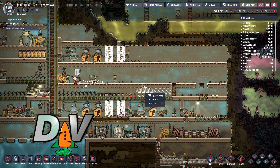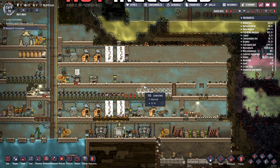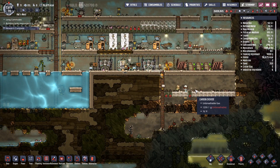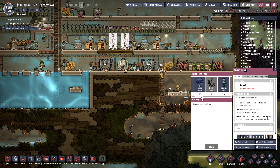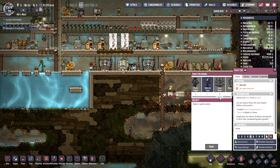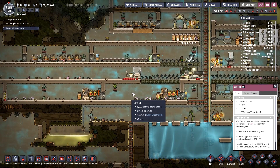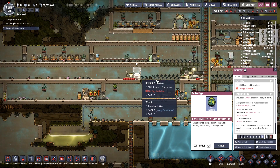Hello, Dwarf Thinking here, back with another episode of Oxygen Not Included — I couldn't even remember the name of it. I think we're gonna move some plant stuff down here. I had planned on coming down here and planting a thimble reed seed so that I could start getting some cloth production going, and maybe get some stuff going in the future.